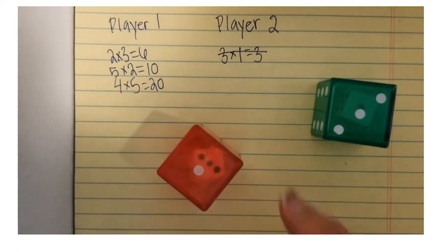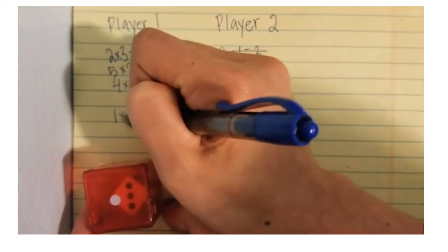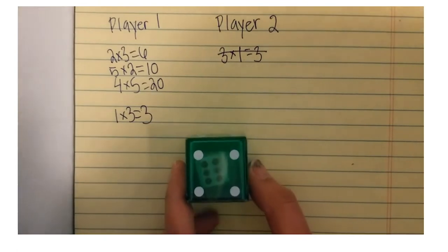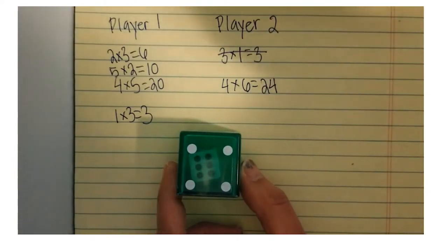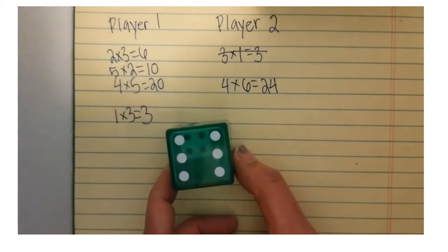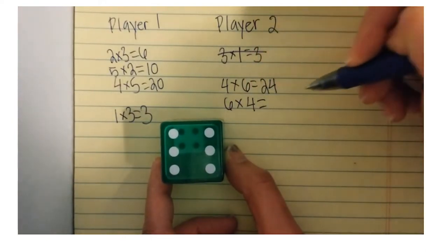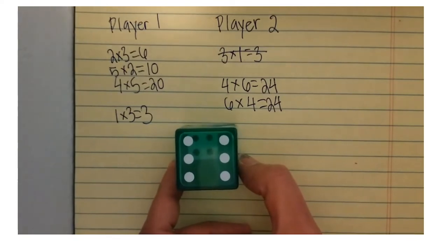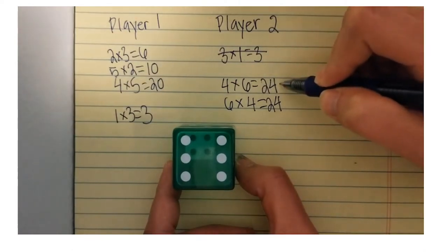Player one is going to roll again — and also gets one times three, so now it is player two's turn. Player two rolls and gets four times six. Four groups of six is 24. Player two tries their luck and rolls again, getting six times four — six groups of four — which player two knows is also 24. Player two is going to pass it on to player one because they don't want to get an odd number.